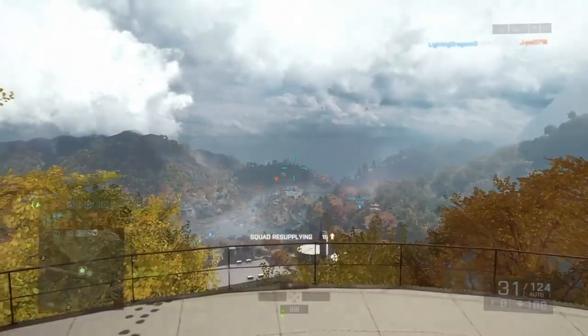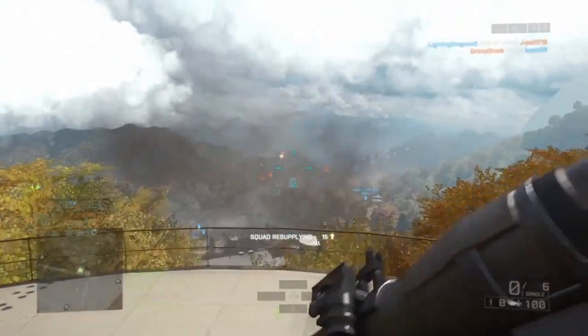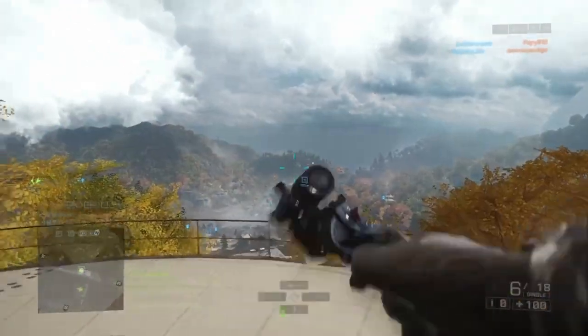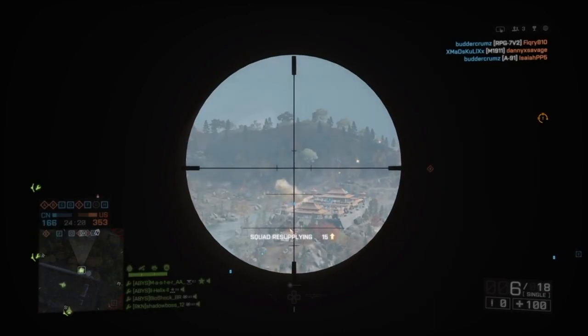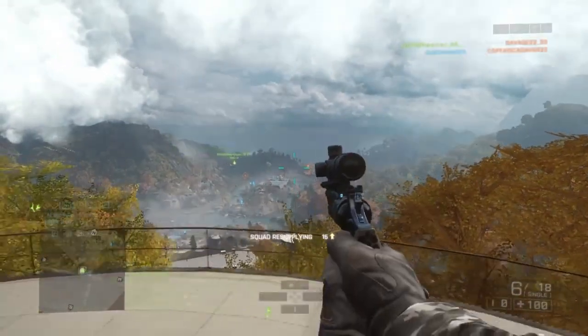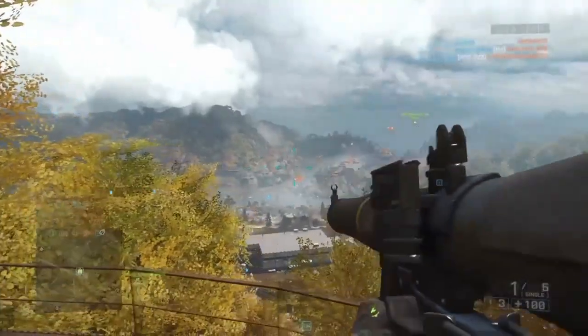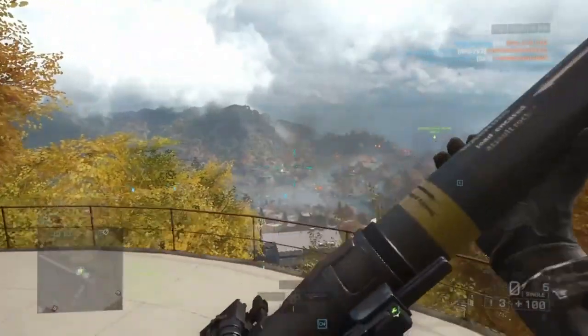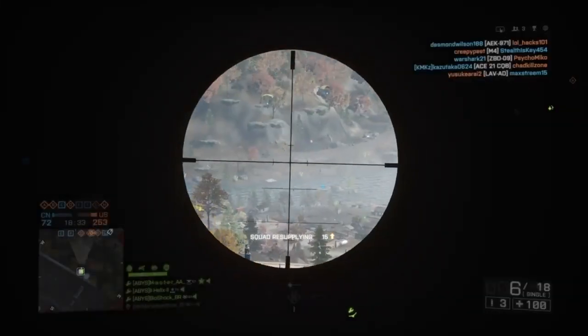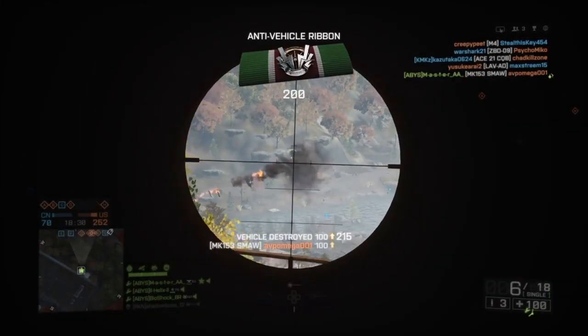Next up we have two mega long range SMAW shots on Dragon Valley from Master AA. He hit both of these in the same match — apparently back to back. The first one is at such insane range, hitting a jet moving at pace; I can't believe he managed to pull that off. The second one he then takes out a jet coming back the other way, a similar shot again. I've literally never hit a shot like that in Battlefield 4 on a jet and this guy's gone and hit two in the same game. That's pretty incredible.